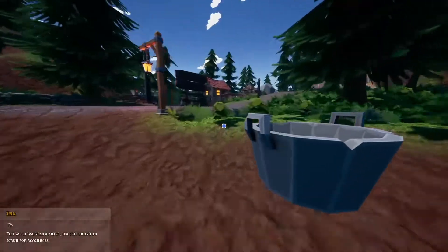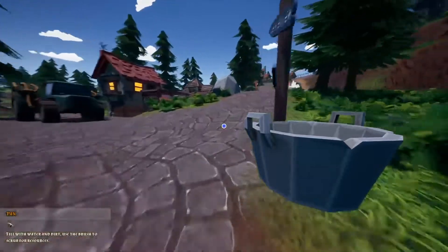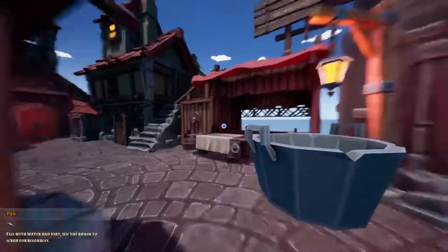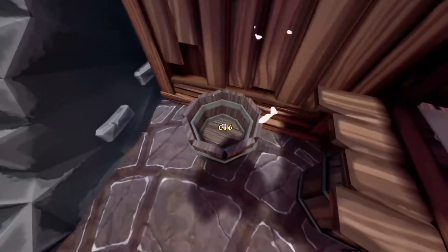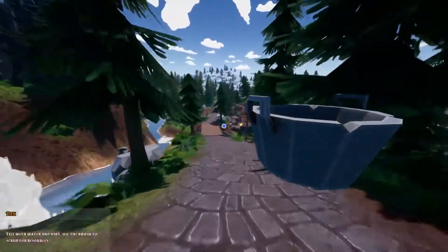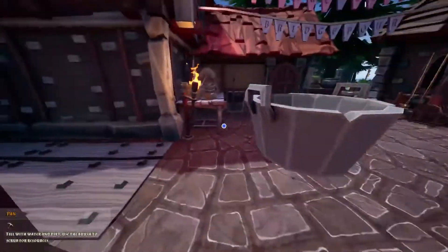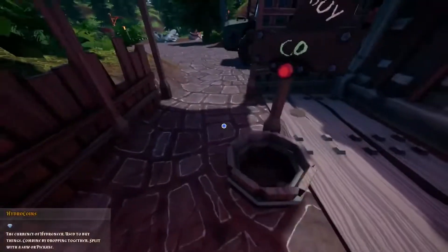Well, actually, to become wealthy you will run up here to the jeweler. Once up at the jeweler, you just drop it on this table, and everything in here you can just sell. Now I have 16 coins. And then you can run down here and spend all of your money at the shop. My 16 coins will probably buy me nothing.